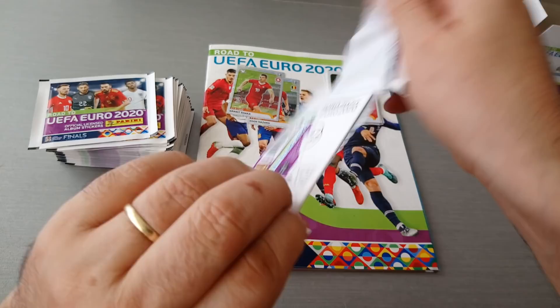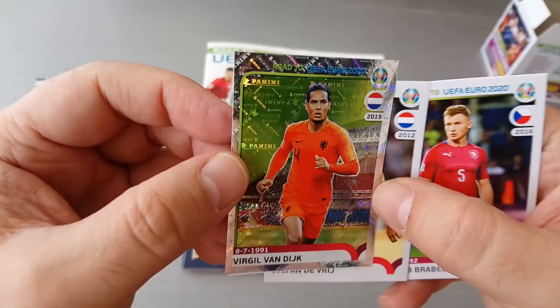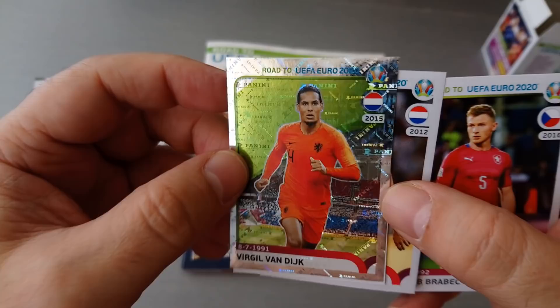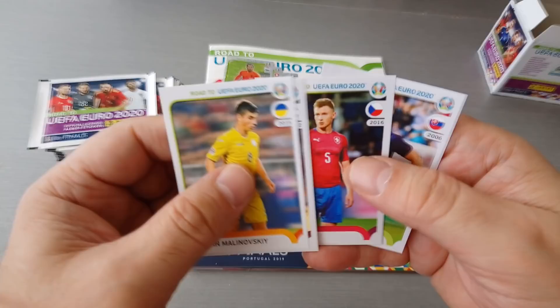Devrae for Holland. Van Dyke for Holland — fantastic, Premier League's best player, PFA player of the year, voted by his fellow professionals. Liverpool, future captain, love the guy, nice one. Milinovski, Ukraine. Brabic, Czech Republic and Nemec, Slovakia.